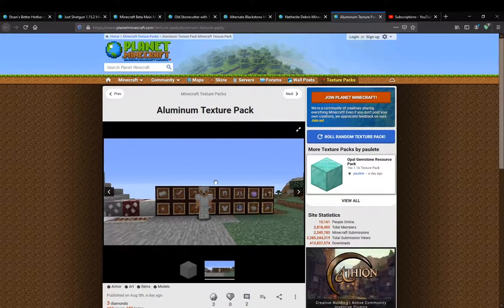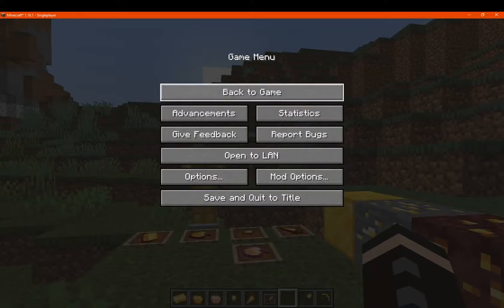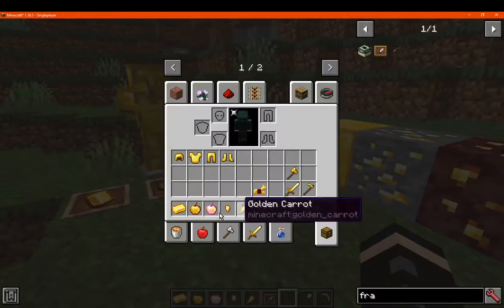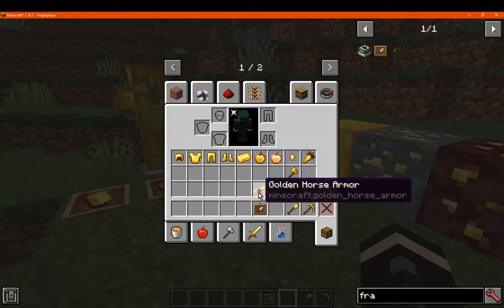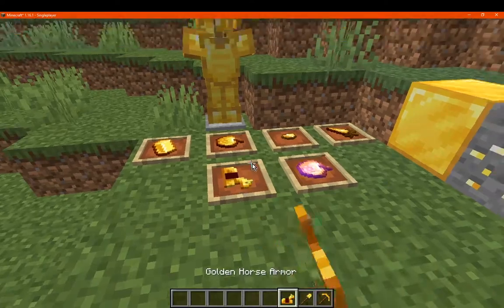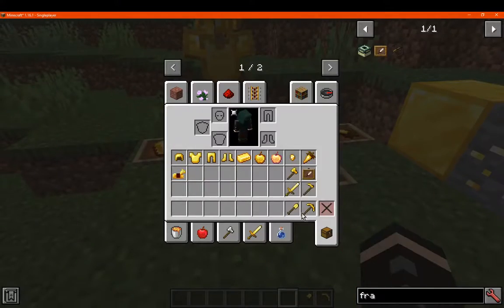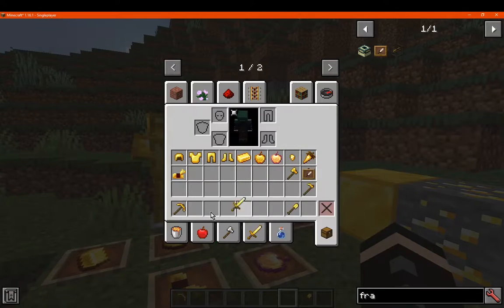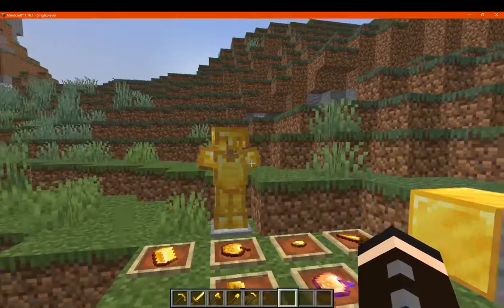And it'll look something like this. So for a before, we've got the following here. I've got a few other things presented for the sake of item form as well, like the armor and such compared to the armor stand.